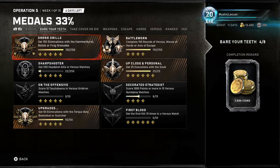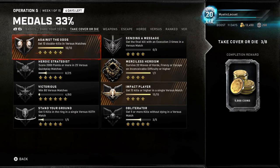The other one — get the first kill 10 times in a Versus match: just be first to the most powerful weapon, or go straight to the hill. Against the Odds: get 10 double kills in Versus — that's pretty easy.